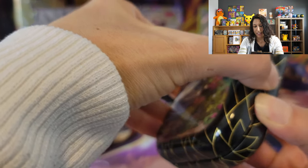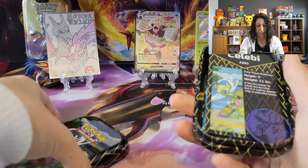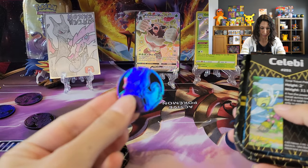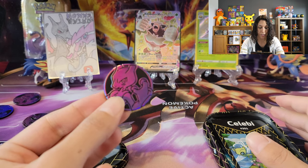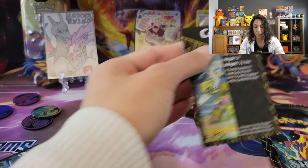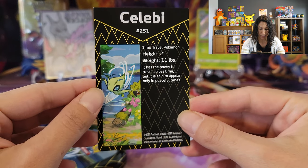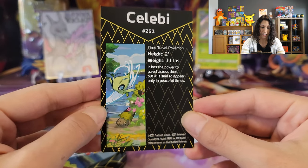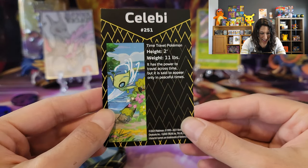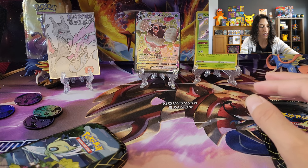Let's see what Celebi has in store for us. It looks like every tin comes with a Mewtwo coin, and I don't know if anyone else has got anything different, but it seems like that's the common one. There's the Celebi — it has the power to travel across time, but it's said to appear only in peaceful times. Makes sense — he likes to just be in a peaceful area. This Pokémon is mythical! Celebi! Awesome.